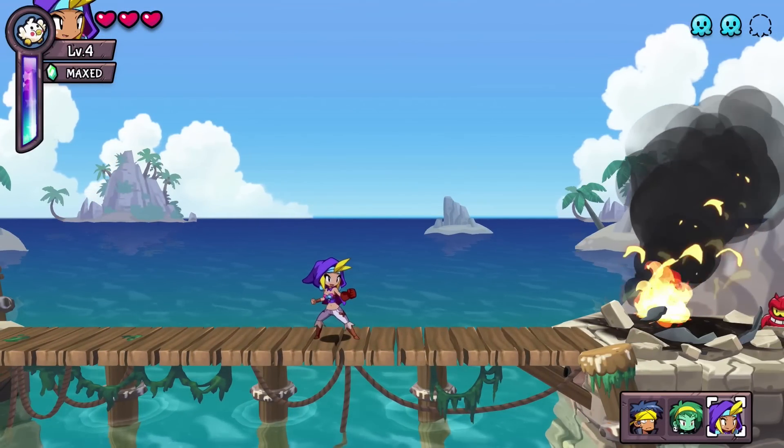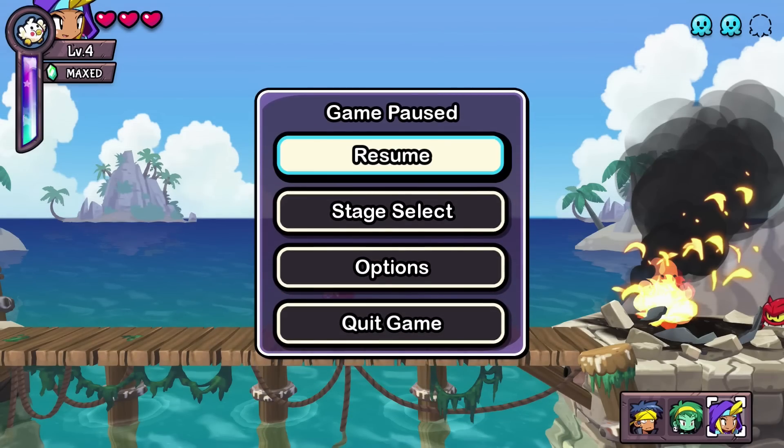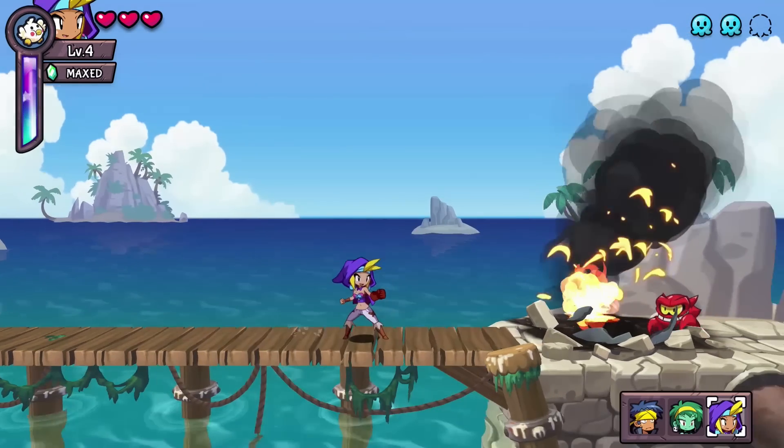Hey everyone, welcome back to Shantae Half-Genie Hero, Friends to the End DLC. We are in the first level and there is one squid that we missed, so I want to get that. Basically in this video I'm just going to get all of the squids that I missed and see if we get something for getting all of them. We're missing 12, so hopefully it won't take too long. Thankfully it tells you exactly where they are, at least the stage.